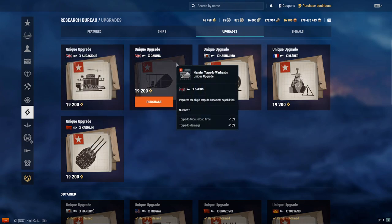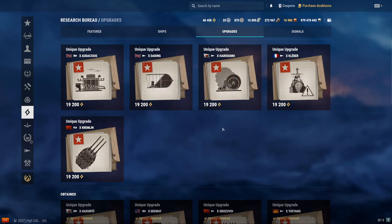What about the Daring? It makes it where the torpedo reload is 10% faster with 15% torpedo damage, so it makes it a lot more torpedo-focused. I believe this occupies the 5th slot, so that means no. Daring is not meant to be a torpedo boat anyway — just use guns.